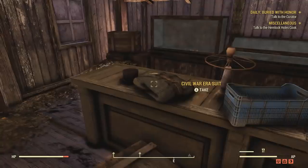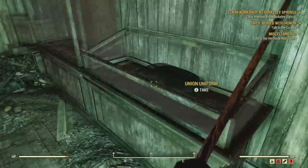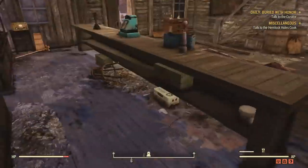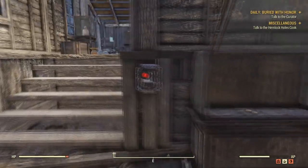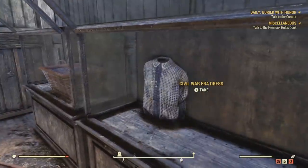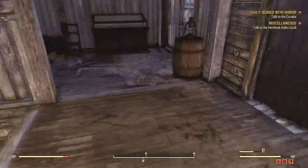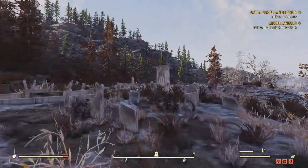Not to mention some weaponry as well. A Civil War era suit is laying right here on this counter. If you come back here and press this button, you have a chance at a union uniform being located in this case — not to mention black powder weaponry around this area. Also be sure to check underneath the counter for some goodies. Down here is where you can find a Civil War era dress. The button's located right to your left as soon as you walk down the stairs, and the Civil War era dress will be in this glass case, along with the Confederate uniform.